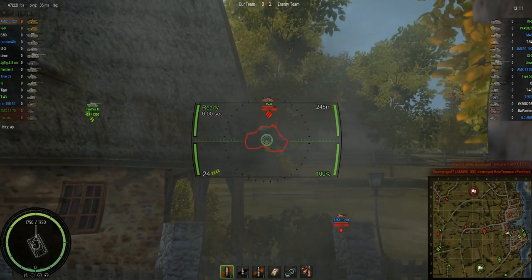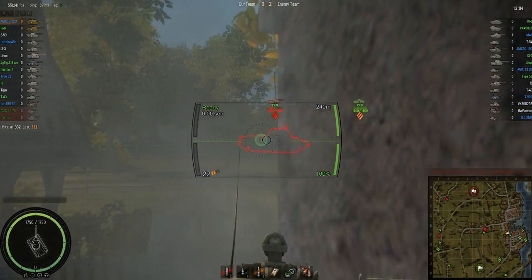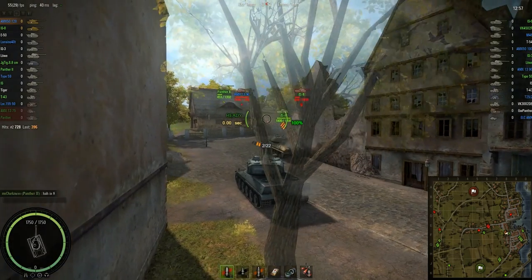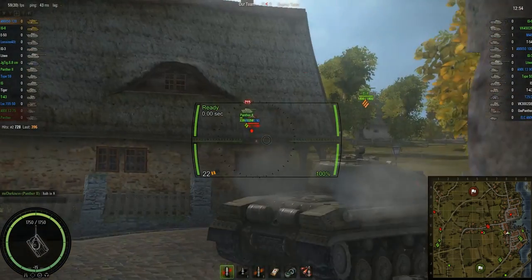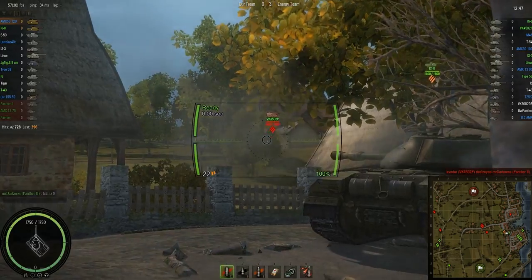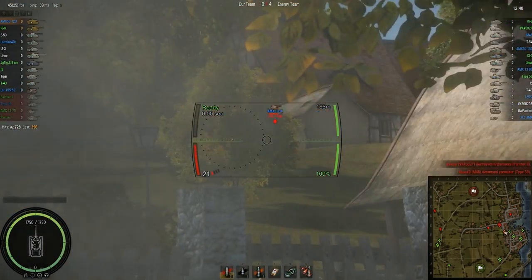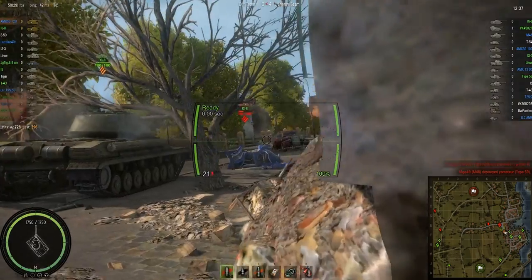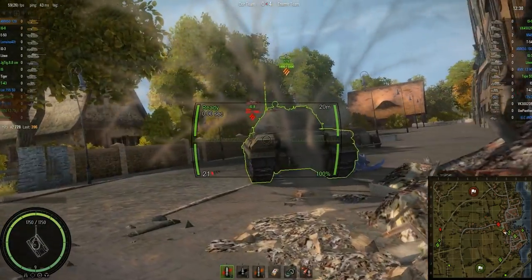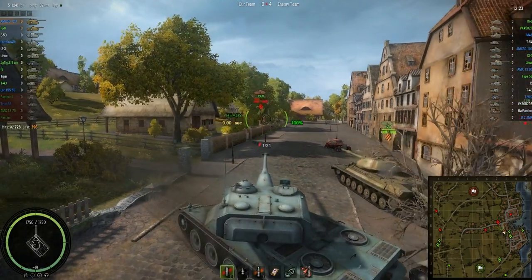I think this IS-8 overextends here. He should have stayed back behind those buildings up top. He thought he was going to get a free Panther 2 kill, but for that it's 730 damage from the 5120 and a one-shot from the IS-8 — talking a little over 1k damage taken just to kill a TRA, and he didn't even get the kill. Not even worth it. An OSP in that position is just a bad idea. The gun depression is not good enough to be on top of that hill, and your armor is only good from the front. The sides and rear are stupid.